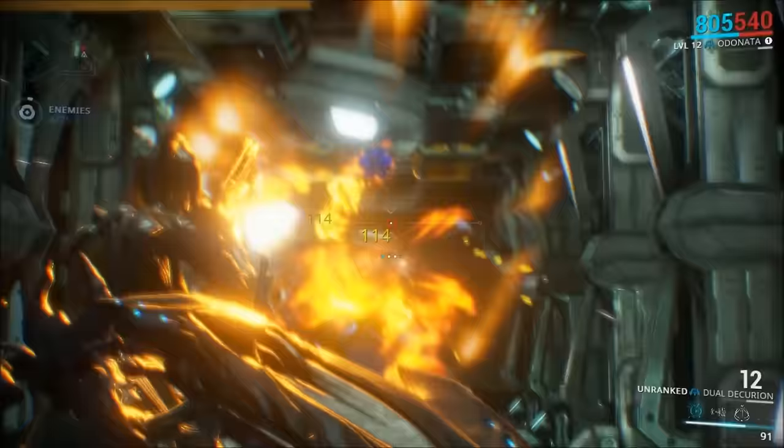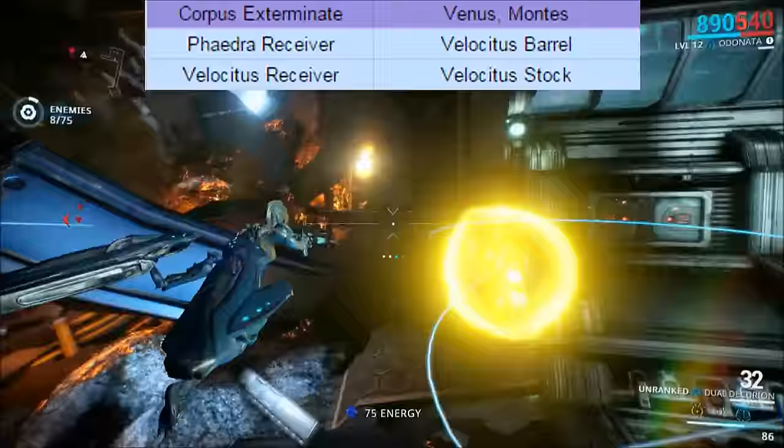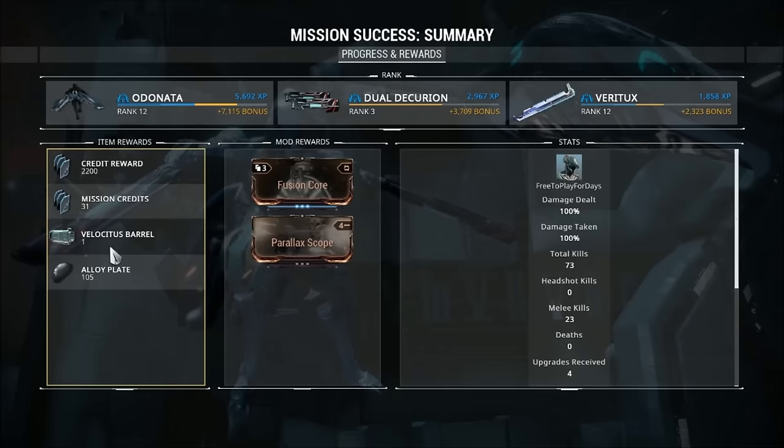This Exterminate mission is pretty easy, and there are four potential part rewards you can get from it: the Phaedra Receiver, the Velocitus Receiver, the Velocitus Barrel, and the Velocitus Stock. Although I will note that every drop besides the Velocitus Barrel is very uncommon, at least for me. I'm only ever able to get the barrel from this mission.